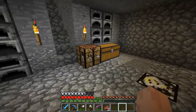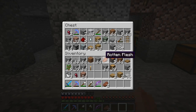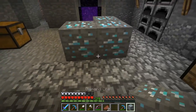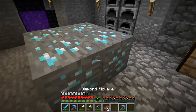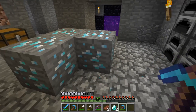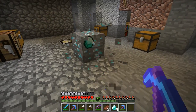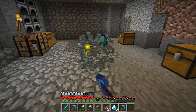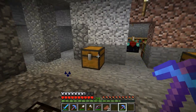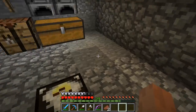Next is a spider farm, but before we do that - where are those diamonds we got last episode? We're gonna mine these babies. There we go with our Fortune 3 pick, here goes nothing. Two from that one, two from that one, one from that one, one from that one - wow that's pretty garbage. That puts us up to 11 diamonds though and we might be able to do an enchant this episode, who knows.